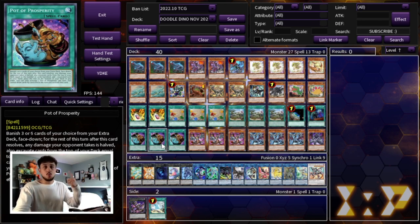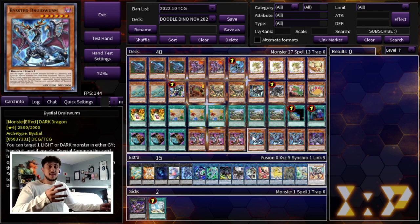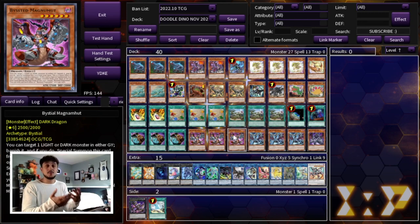Then we're playing three Prosperity — if you're ever missing one combo piece or an extender you can go into Prosperity to get there, which is really powerful. We are also playing the Bystial monsters ourselves because we need to be able to combat the tier-limit matchup and the meta. We're playing three Magnaemeh, three Druiswurm, and one Saronir. The reason for the one Saronir is mainly just to have another name to search — if you activate Magnaemeh and already have a Druiswurm in hand, Magnaemeh on your end phase can search Saronir so you have multiple DD Crow effects available. On top of that they're all 2500 attack, which puts a ton of pressure on your opponent in a deck like Dino that already pushes a lot of damage.